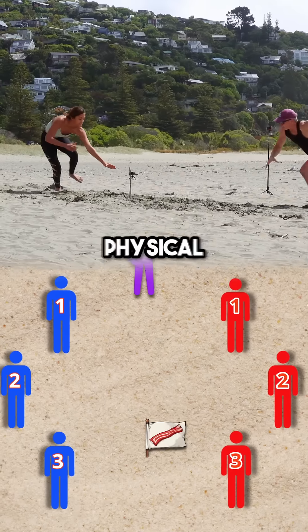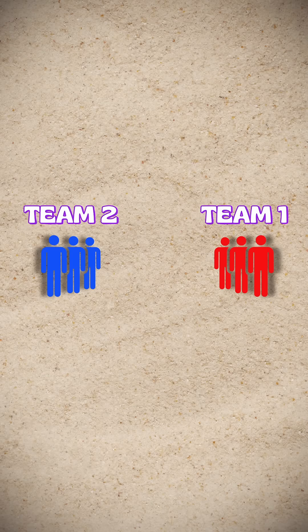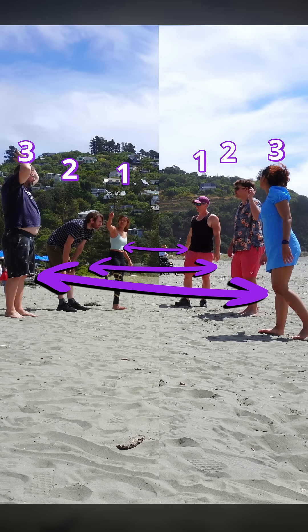This is hands-down the best physical game you can play. Split everyone into two even teams, facing each other like this. Then assign the players who are facing each other the same numbers like this.